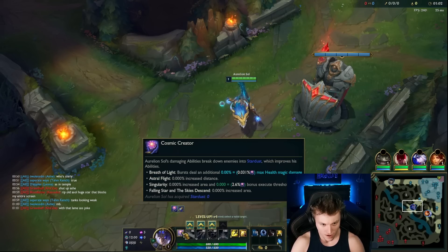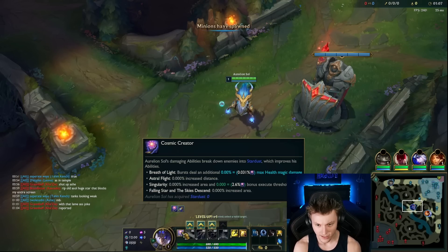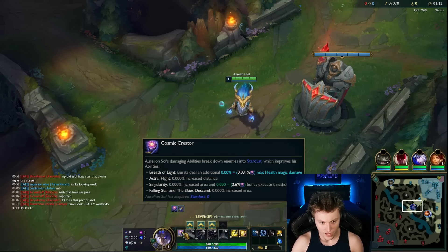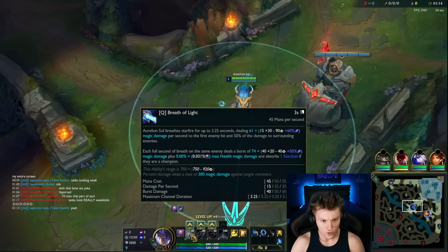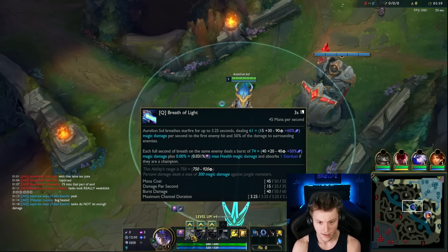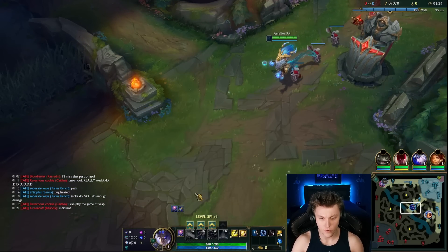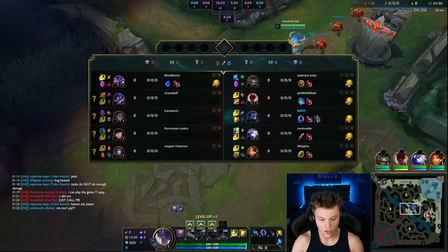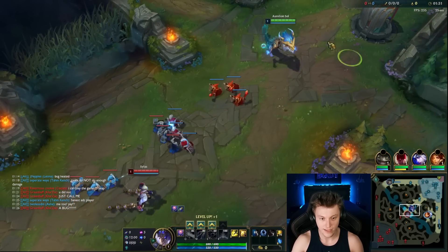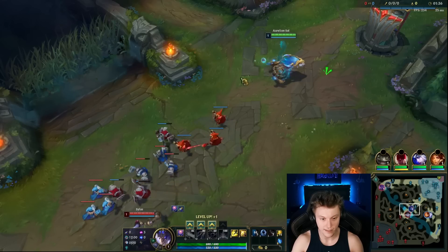He's got a new passive called Cosmic Creator, where basically when he damages enemies with abilities, he collects Stardust, which improves his abilities. You can pause here and see the improvements to the abilities if you'd like. His Q fires a Breath of Starfire for up to 3.25 seconds and deals damage per second. Per level it scales up and can pierce through minions. Aurelion Sol loves front-to-back fights with his new Q. His DPS is crazy. He's basically a high skill cap scaling DPS mage now, which I love. That is my playstyle.